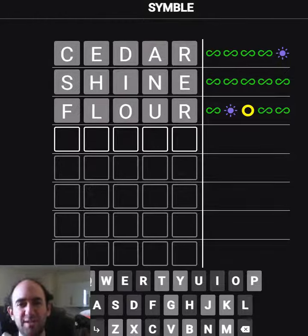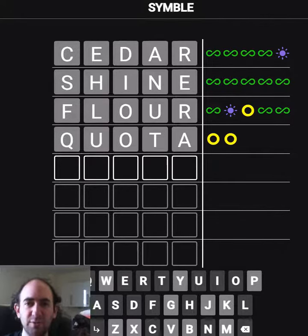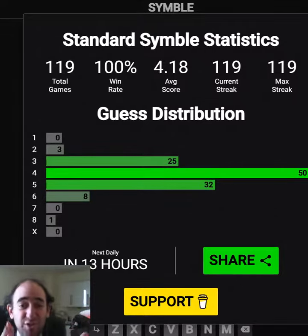And that means that the F or the U, I think, has to be second. Very interesting — 'quota'. I think that would work, and it did! I think that might have been the only word that did work with the options that I had. It was very restricted.